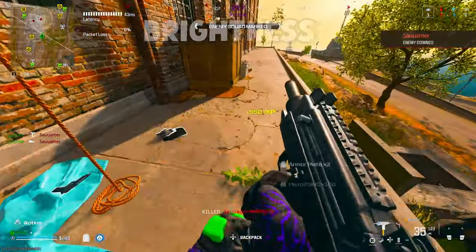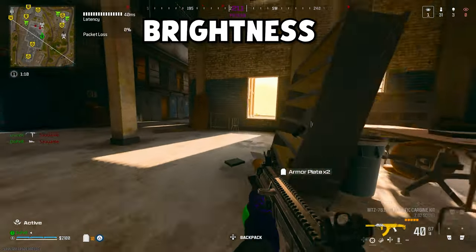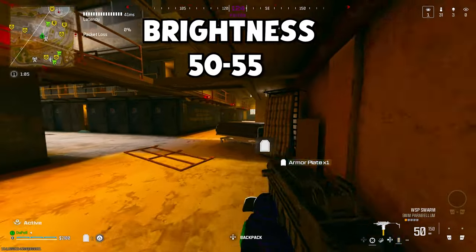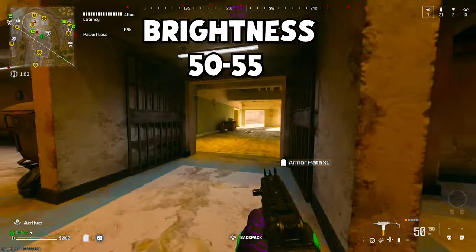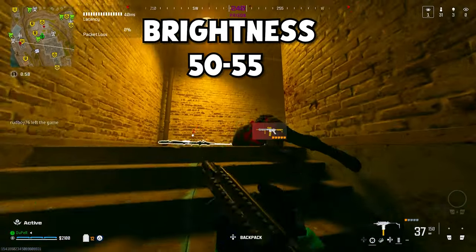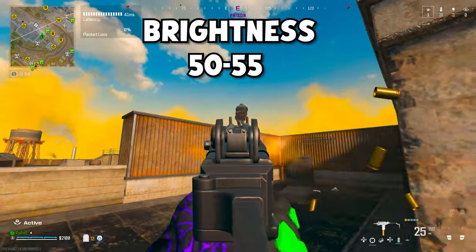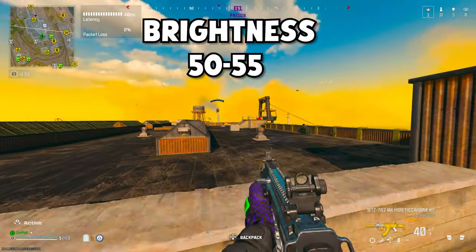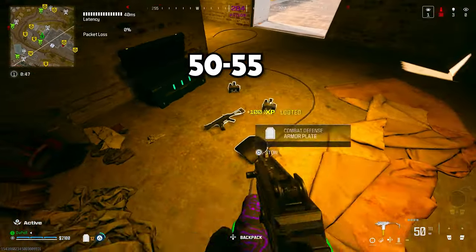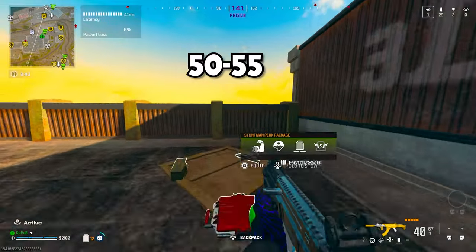The first setting we're going to look at is brightness. This is one I recommend you don't touch too much — it can make the game look washed. If you watched my graphic settings video, I said to put it at 50. If you're experiencing seriously dark imaging and really cannot see, you can bump it up by 10 or 15, so maybe 65 brightness is the max you should run. Anything above that and the game's going to look really washed. My brightness is at 55 on the monitor and 50 in-game, and that makes a pretty good image.